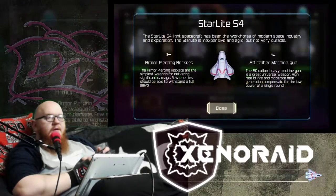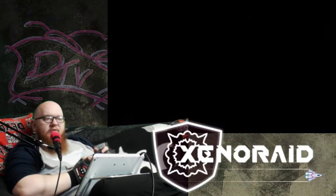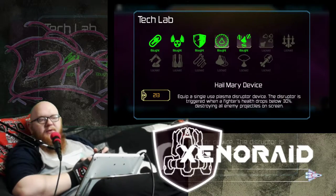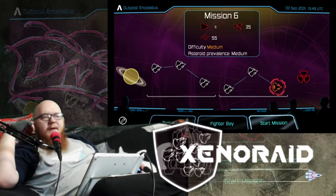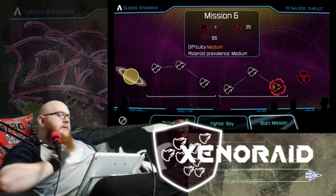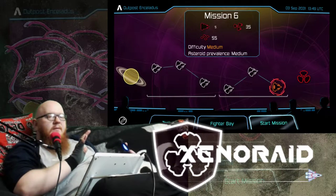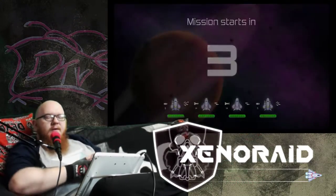They're all Starlight S4s, so I'm assuming you can buy new ships later on. There are tech labs where you can upgrade a bunch of stuff, and those upgrades are applied to all your characters. In mission 6 we have 5 large ships, 35 medium-sized ships, and 55 small ships — so it's a medium difficulty. It doesn't tell you what order they come out in, but it does tell you what's there for you to take out.